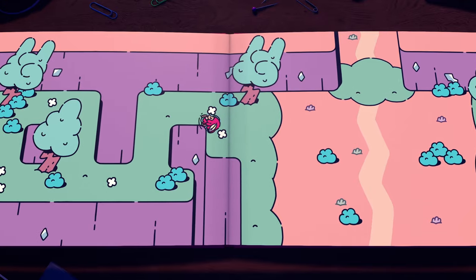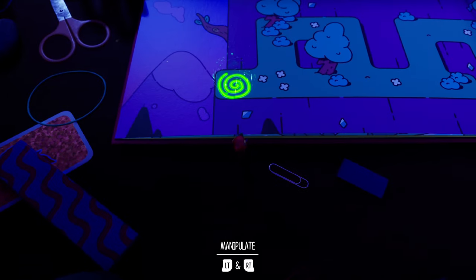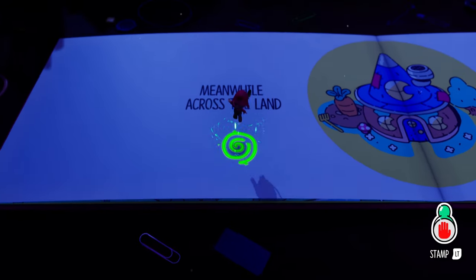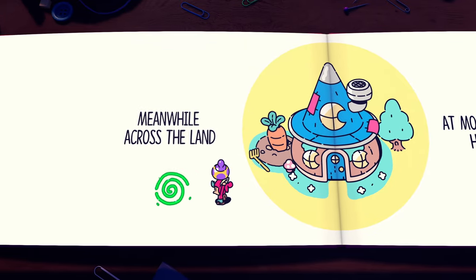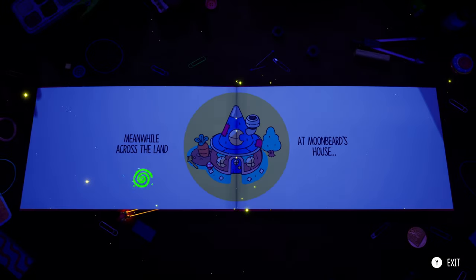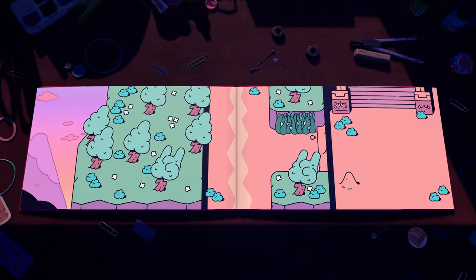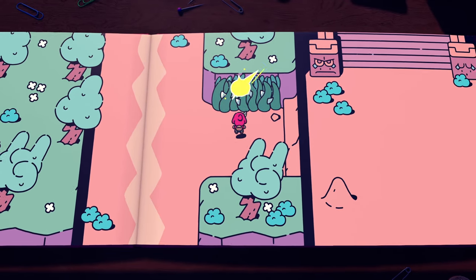Once you're able to get the bombs from Moonbeard, destroy the grass and go back through the portal. Scroll back to Moonbeard's house page, go in the house and pick up another bomb. Exit the page, take control of the book, scroll to this page, and enter the portal. Run down one page and throw the bomb at this grass right here for your glitch bird.